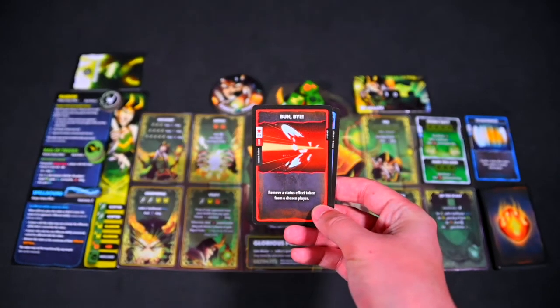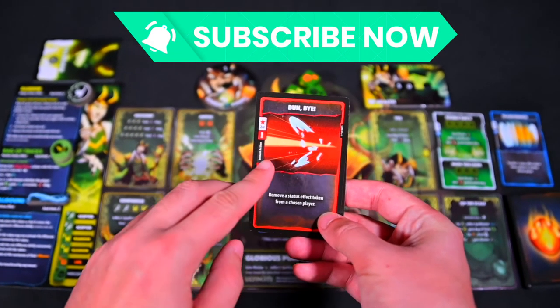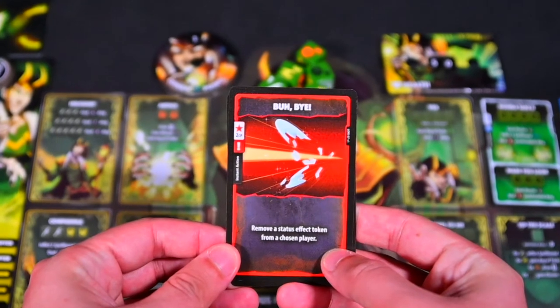Another card type that can be played are the red instant cards. These cards are not limited to the main phase — they can be played anytime during the game on your or your opponent's turns.